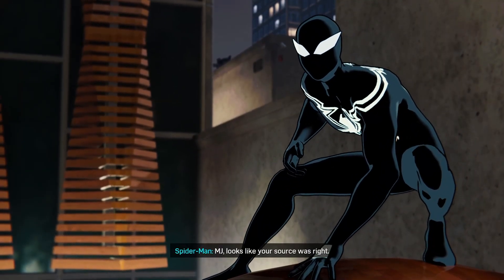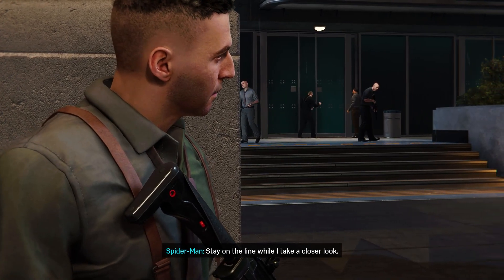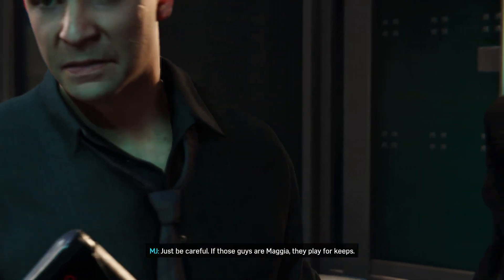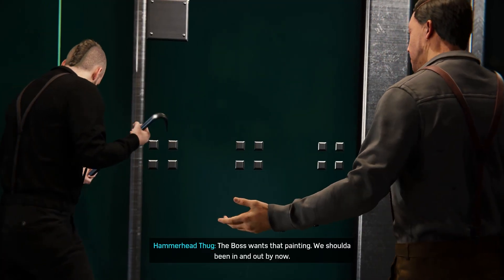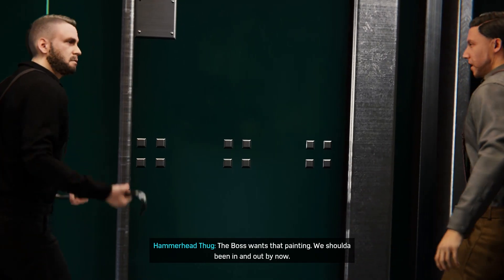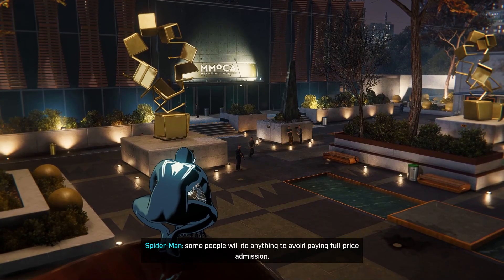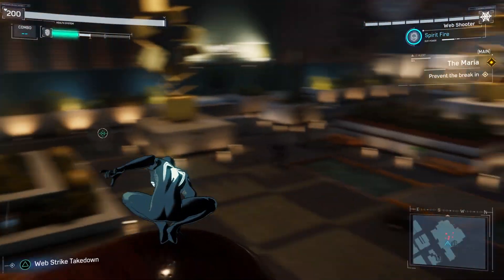[MJ]: Your source was right. [Spider-Man]: Goons trying to break in. [MJ]: Stay on the line, be careful if those guys are Maggia. Right now we're doing the Black Cat DLC mission, just as a showcase. [NPC]: Come on, hurry up — you want to try? Be my guest. Some people will do anything to avoid paying full price admission.